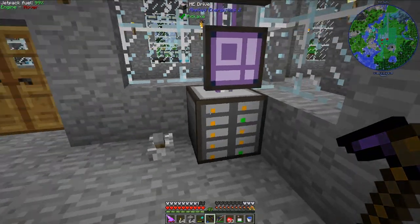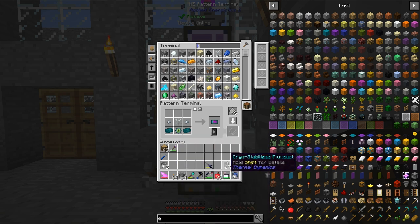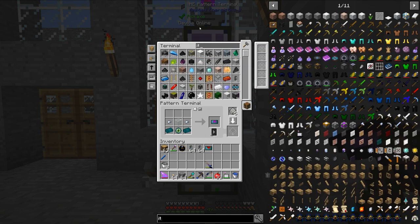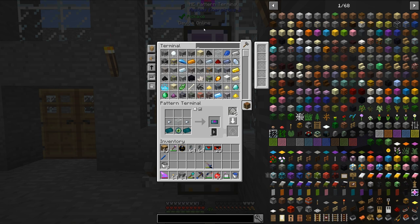So that is set up — I have the end crystals being auto-crafted. The last thing I will need to do is, once I get to the end, I will need to have the end crystals be auto-placed in the correct locations. So let's work on that. Let's grab some item duct — a couple stacks just to be completely safe — and a servo as well. And then I will need some redstone relays.